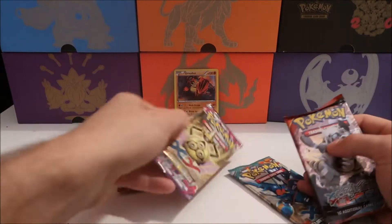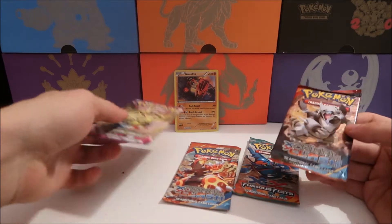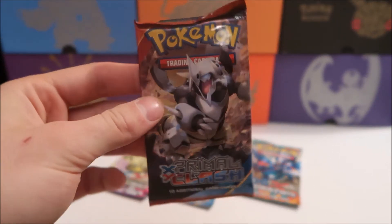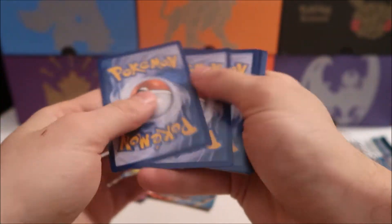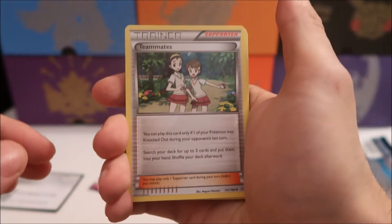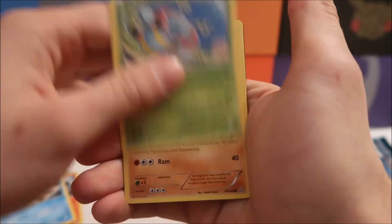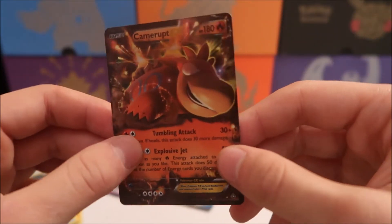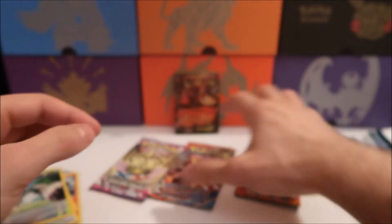The boxes aren't very big, kind of like the tins, but you have four packs so it's always fun to open them. We have a Furious Fist, Phantom Forces, and two Primal Clash. Doing Primal Clash first — these are older sets so I don't really know which ones are the best. There's a code card for everyone. We have Lombre, Combusken, Volbeat, Nosepass, Spinda, a reverse holo Bunnelby, and we have Camerupt EX — very nice, looks almost like the Groudon. A nice fire-type EX to go along with our Groudon promo!